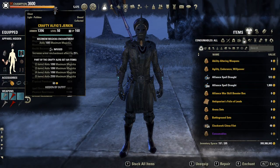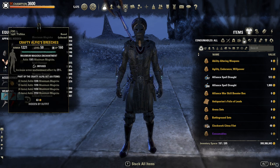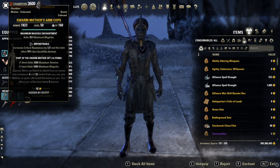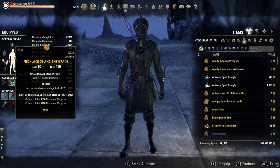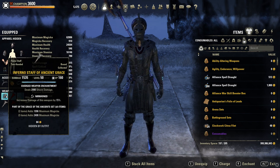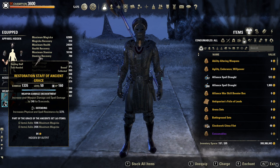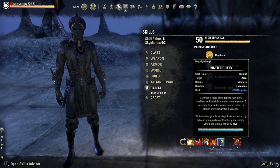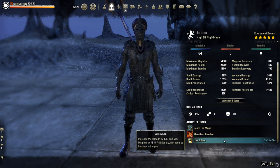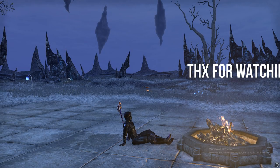Second showcase: on this one I tried to stack Max Magicka. The 5-set piece bonus is Crafty Alfiq. We have Infused on the big pieces, rest Impen. Again with medium armor — Swarm Mother shoulders and a Domihaus heavy helmet. On jewelry: 2x Willpower and 3x Ancient Grace with necklace. Inferno front bar in Nirnhoned with a shock glyph. On the back bar, a restoration Ancient Grace staff in Defending with a Berserker glyph. The skills are the same as the first build — I only swapped the fear for Inner Light for more Max Magicka. Instead of the Apprentice Mundus stone, I'm using the Mage. And the Artaeum Pickled Fishbowl as food buff for even more Max Magicka. Race, CPs and potions are the same.